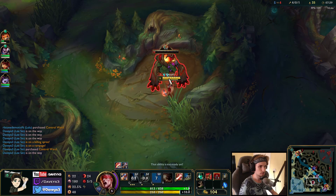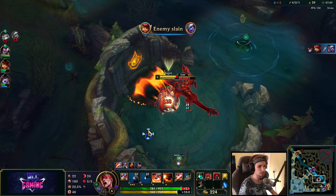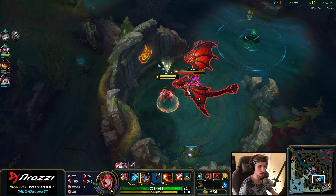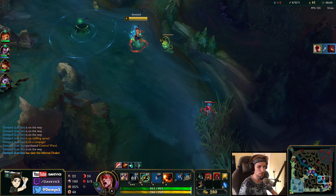Rammus is top lane, so the dragon is going to be free. As you can see, Rammus is actually showing top side right now. In a moment like this, the dragon is completely free for us. If you happen to see the enemy jungler on the top side around a moment like this, you want to force the dragon as quickly as you possibly can.